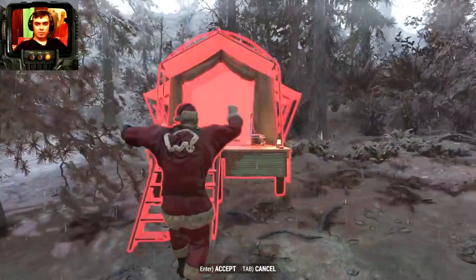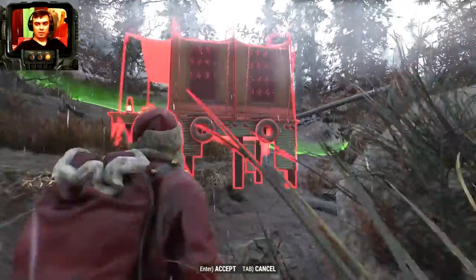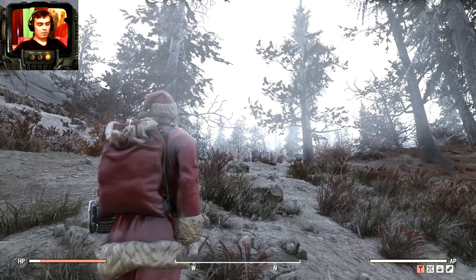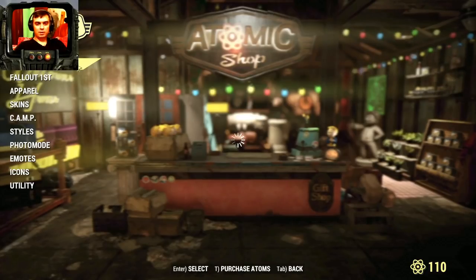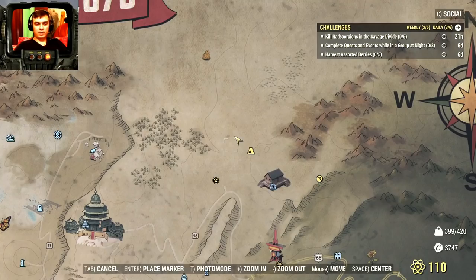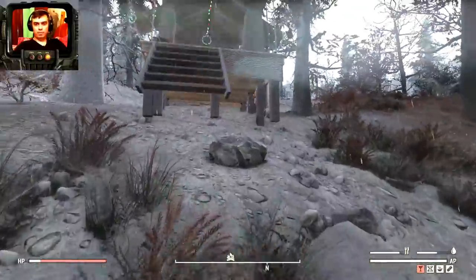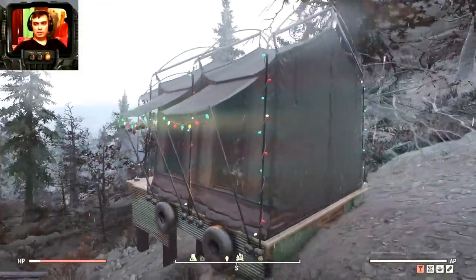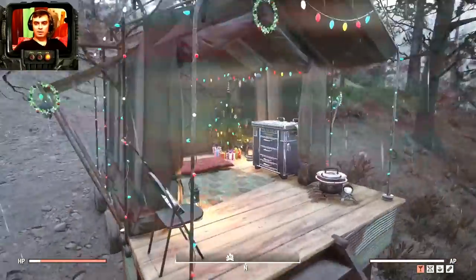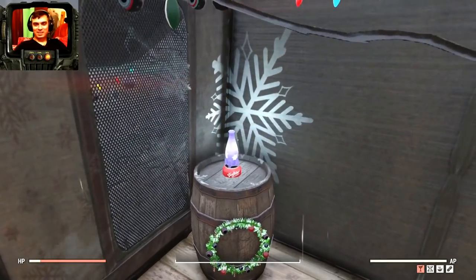Let's take a look at how the tent looks. I need to run away from my camp for a moment. Oh, there it shows where I'll be able to build it. I need to go to the Atomic Shop and select it first — there we go, select it, now it should work. Bam — okay, decorations. I wish we could do these decorations ourselves.